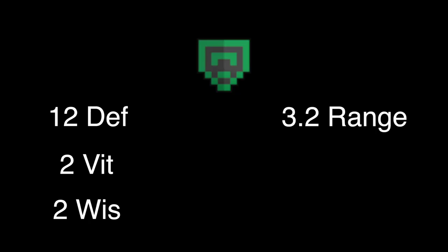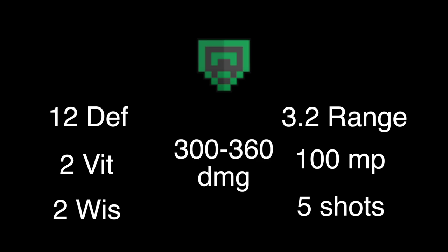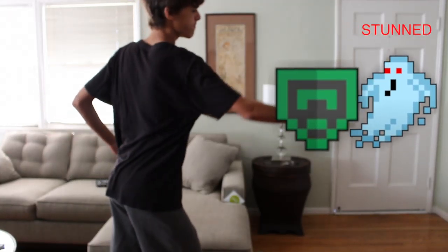With a range of 3.2 and a mana cost of 100, your shield launches out 5 shots, each dealing a damage range of 300 to 360, an average total of 1650. If these shots come in contact with any enemies at all, they will be stunned for 3 seconds, unable to attack. And it's at this moment that an opportunity arises — the chain stun.